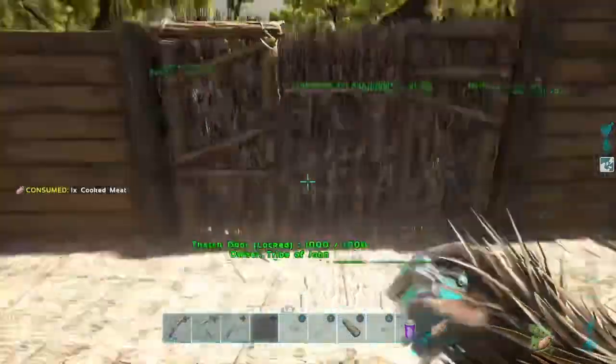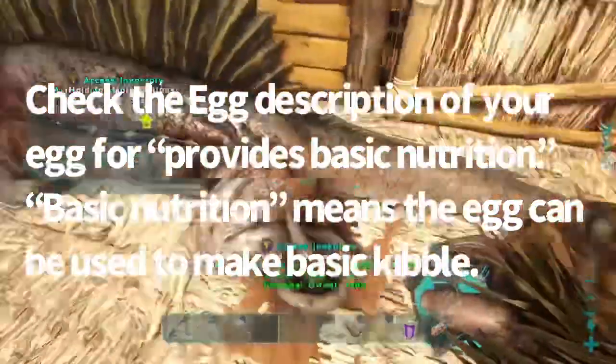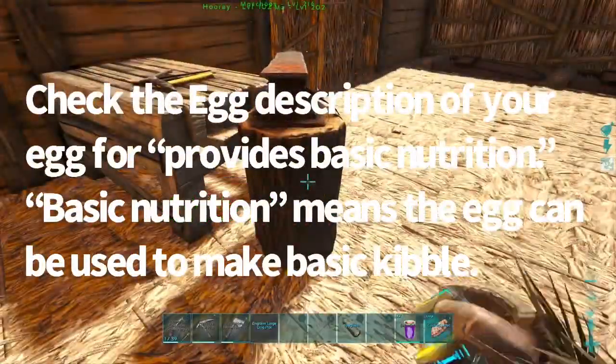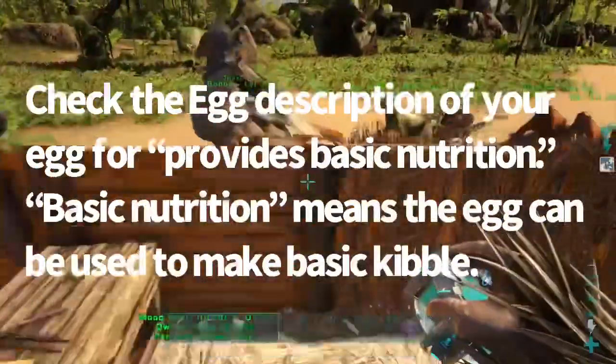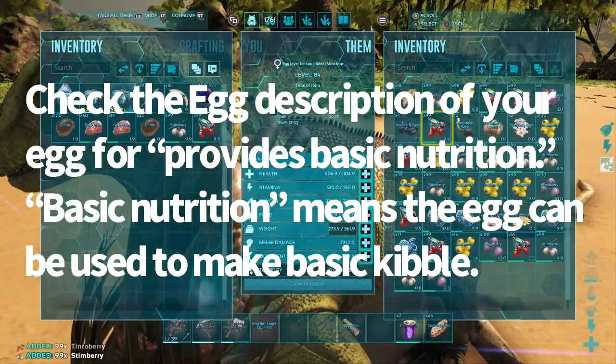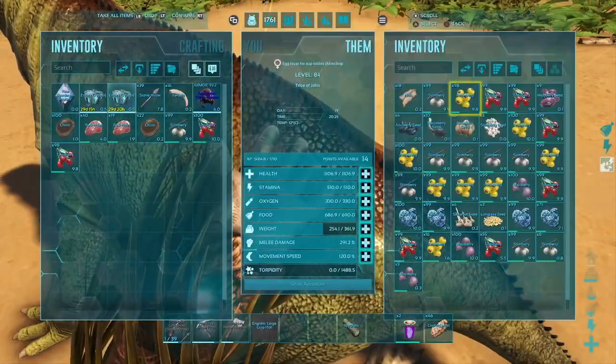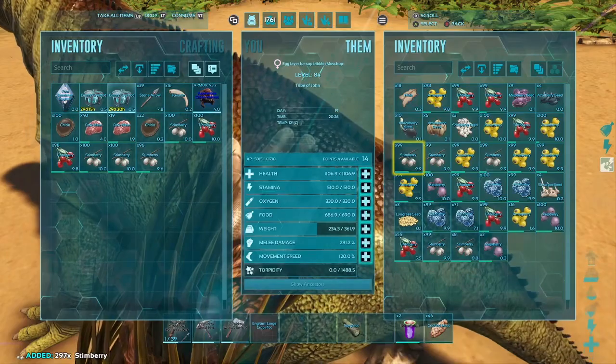If you don't have dodos, you can also check the egg description of any eggs you have. The description will say something like 'provides exceptional nutrition' or 'basic nutrition.' If it says basic nutrition, that egg can be used to make basic kibble, so keep an eye out for egg descriptions.